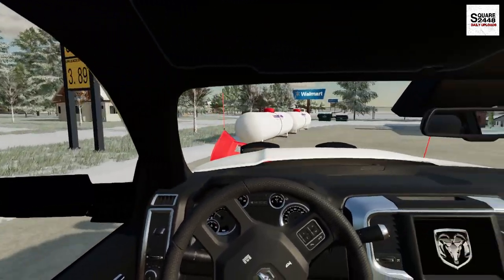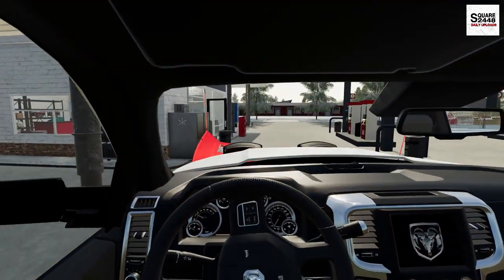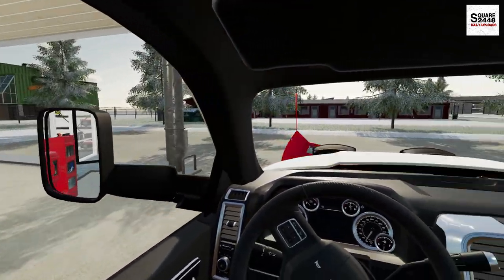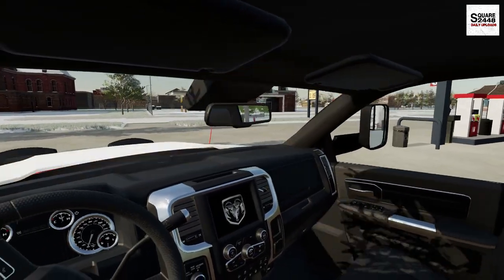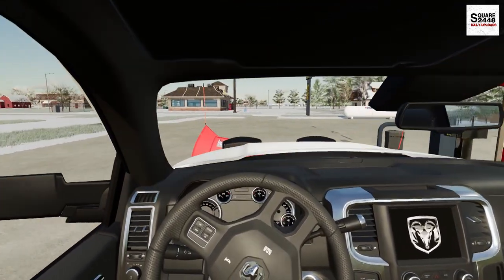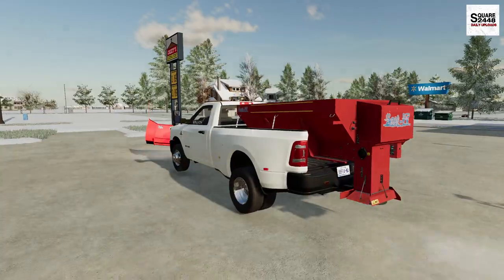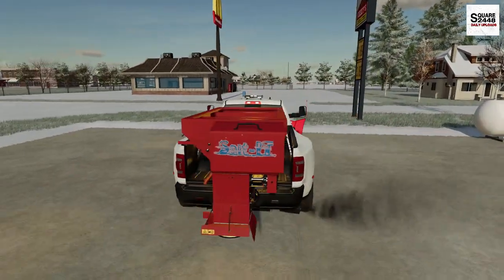We got the salt spreader on. We'll just slowly drive around here — this spreads at about 20 feet wide, so one or two times around this parking lot is all we really need. The salt is just going to help the snow melt faster, especially for people getting gas or diesel — you don't want them slipping and falling. We'll get that turned off and get on to a few more driveways.